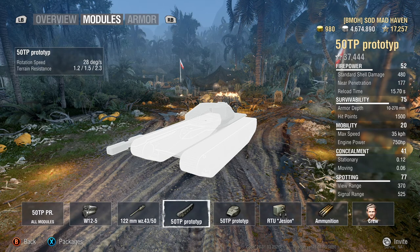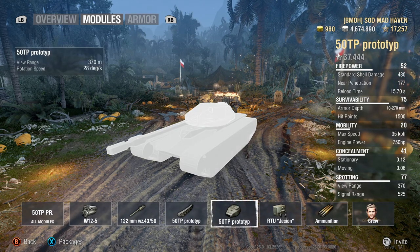This tank is more of a ridgeline fighter and side scraper rather than a heavy brawler. You can take it into heavy brawling — the armor ricochets from multiple angles — but you do have the pike nose, so whenever you're pulling around a corner, they can shoot the side of the pike and go straight through it.